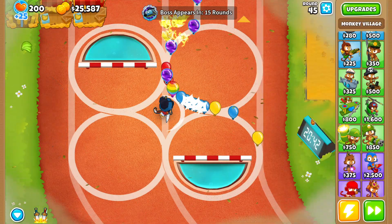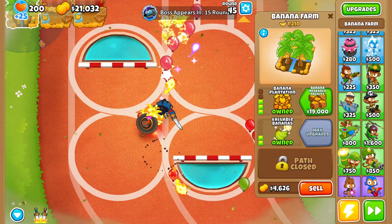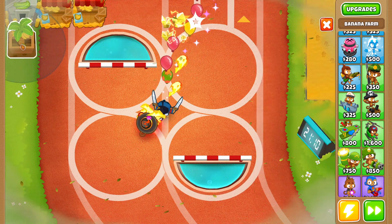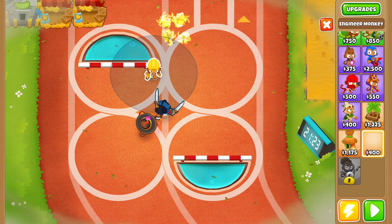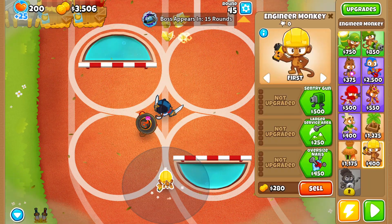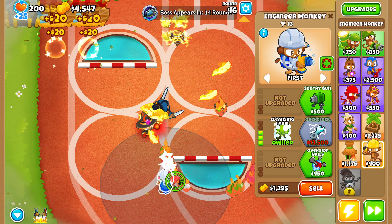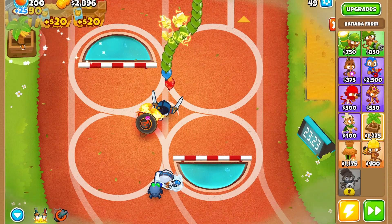Let's go ahead and sell, sell, sell, then grab a wizard monkey and upgrade it to Dragon's Breath — that should last quite some time. Let's buy a BRF, then start saving up for an engineer monkey. We'll place the engineer monkey here and upgrade it to Overclock to make a little more cash. Round 48, there's our Overclock.